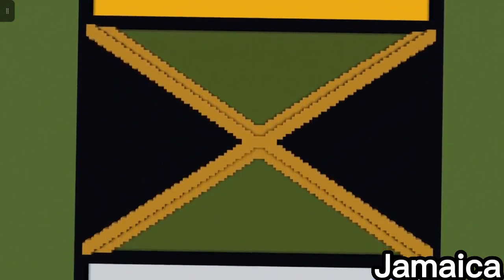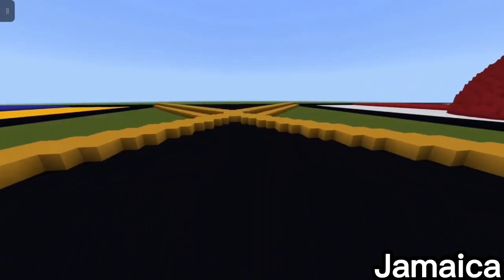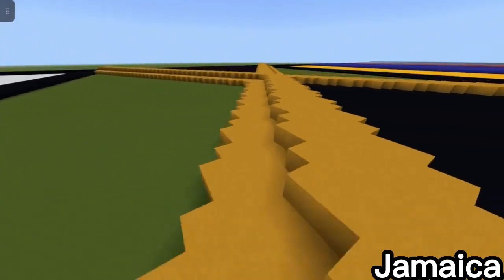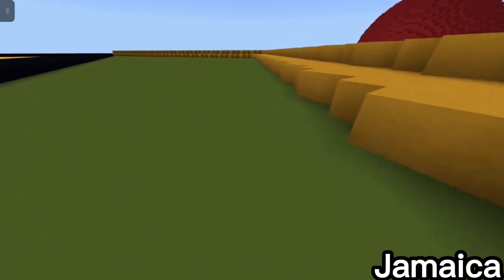Next one is the Jamaican flag. I made it by having a green base and then black triangles on each side barely touching, and then having a yellow cross overlap the black and the green, acting like cloth. The color changes as it goes off the black and it looks really cool.